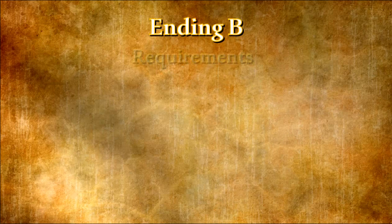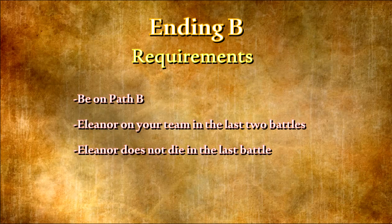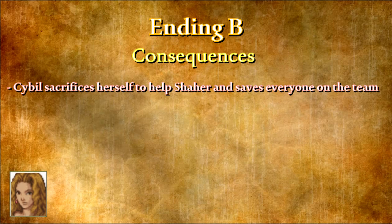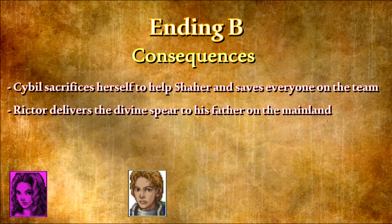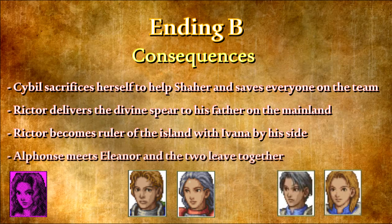Ending B — Requirements: To reach the B ending you must be on Path B. Eleanor must be in your party for the last battles of the game and she cannot die. Consequences: Sybil puts herself in front of Eleanor, calling her her sister, and sacrifices herself to save all members of the group by allowing herself to be possessed by Char, and both of them ascend to the heavens. Returning to land, Richtor leaves Ovis and Alphonse's care momentarily as he returns to the mainland and to his father with the divine spear. Richtor returns to Ovis and becomes king of Ranenculus, calling Ivana to become his queen and help rule the entire island. Alphonse meets Eleanor at her house and the two leave together.